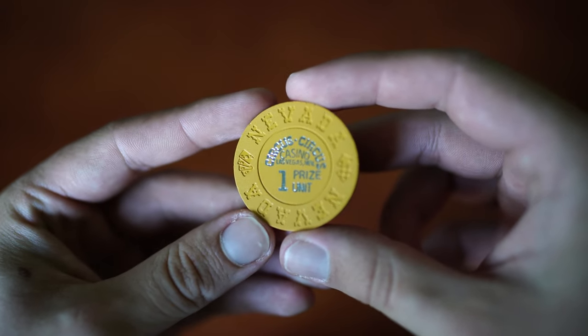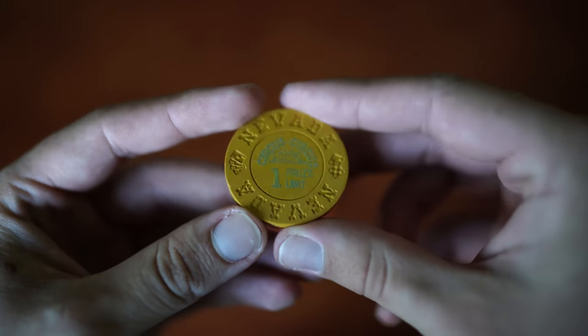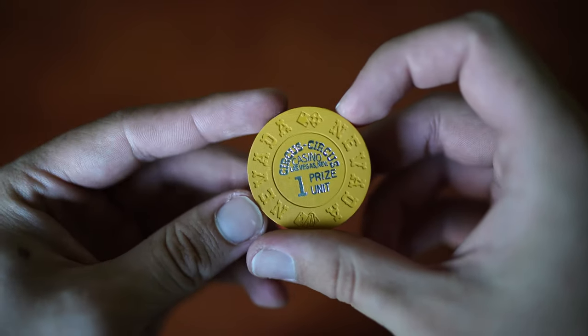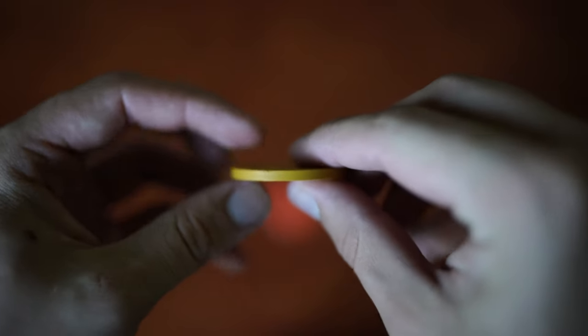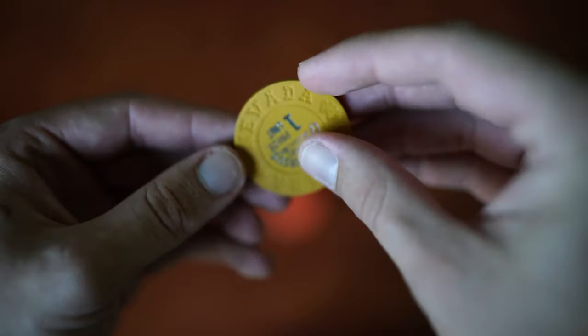Starting off we have the Circus Circus One Prize Unit chip. Pretty cool, nice little clean chip, mustard color. I kind of like this, it's nice and clean, simple, and kind of unique.